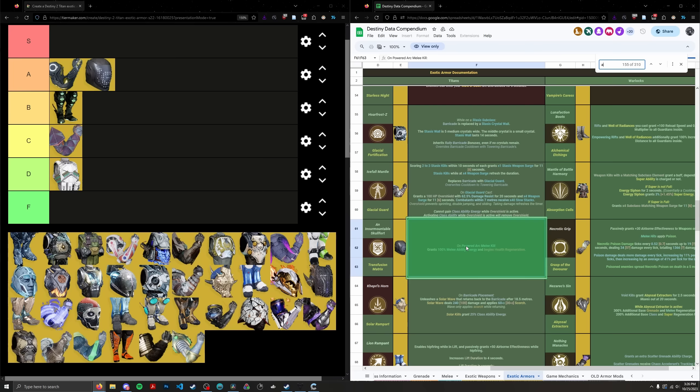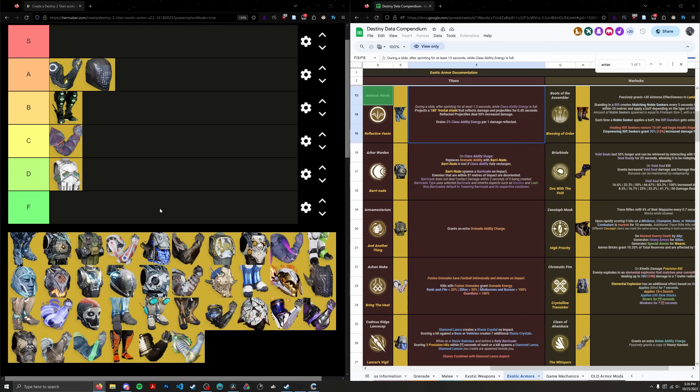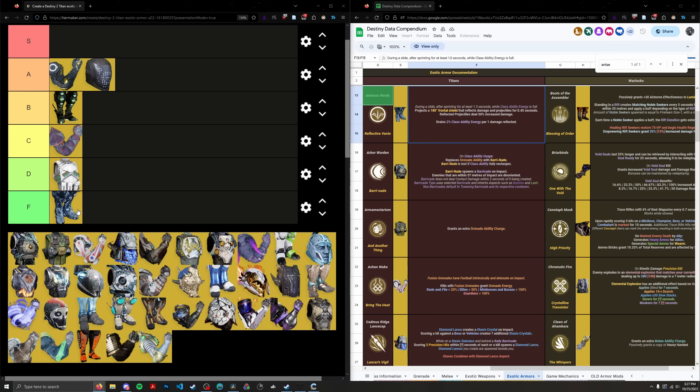Antaeus Wards is pretty much exclusively a PVP exotic. After its nerf where it consumes your class ability energy, it's definitely not great in PVE — not that it was great to begin with. PVP-centric exotics will place very low on this list because their effects don't do anything useful in PVE. Antaeus Wards is so bad it's literally worse than not having an exotic, because it consumes your ability energy for something useless. F tier, ranked 39th — third last out of all Titan exotics.